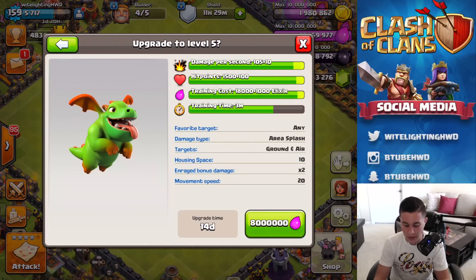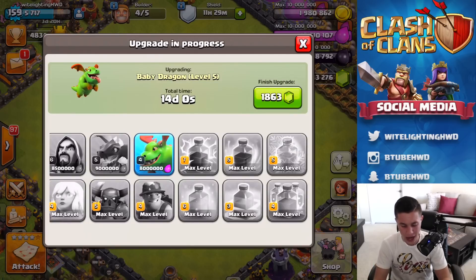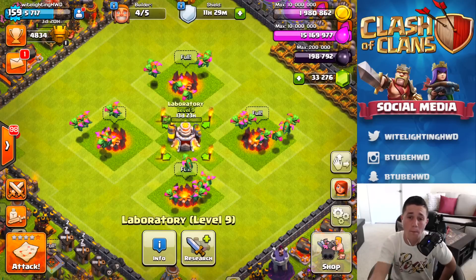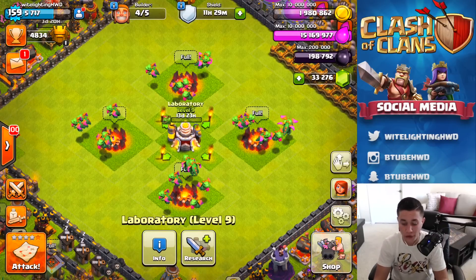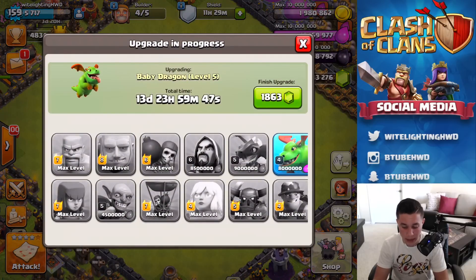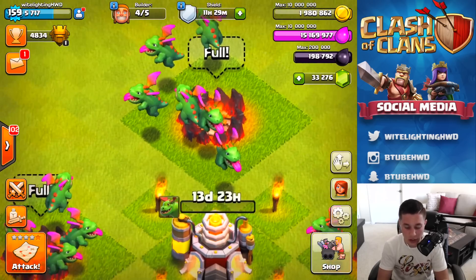Now let's stop stalling and upgrade our baby dragons to level five max. Three, two, one — boom! There we go, guys, they are going down to max. That is gonna be a 14-day upgrade — ain't nobody got time for that. Now we have only 15 million out of 10 million elixir, which is a damn shame. We're gonna go in here and finish our baby dragons getting them all to level five. These are what the level four ones look like, so get a good look at them.